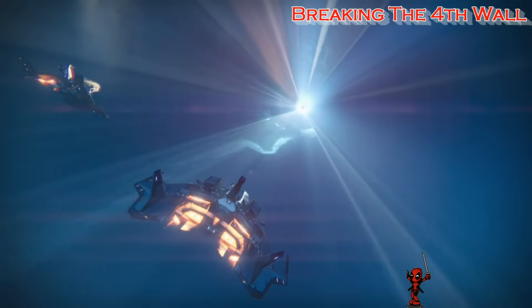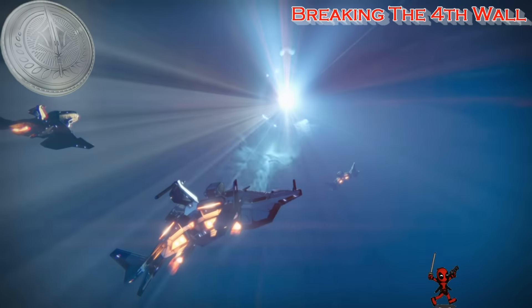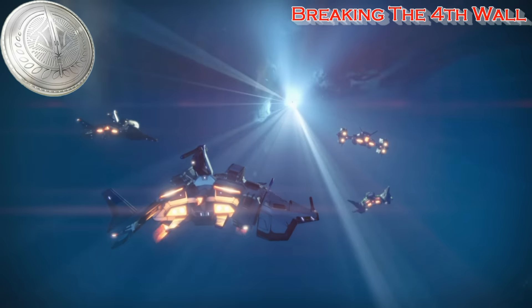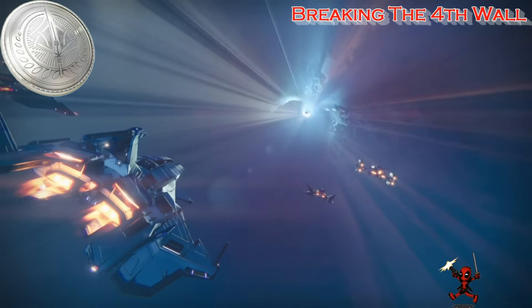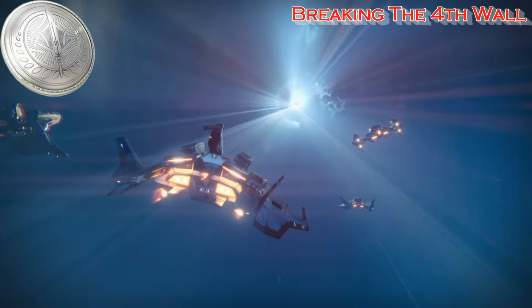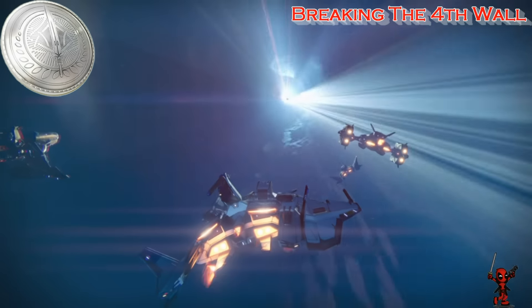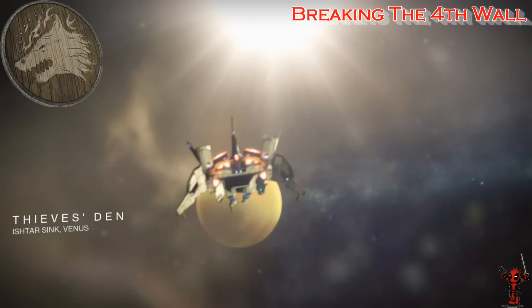The first Iron Lord artifact I will be going over is the Memory of Radagast. Its description reads: described as the first among equals, Radagast the Titan was the king Arthur of the group and strode into battle with a mighty sword in hand. His artifact adds a new ability for sword heavy weapons, letting you reflect energy-based projectiles — including everything from an ogre's blasts to a Crucible opponent's rocket.